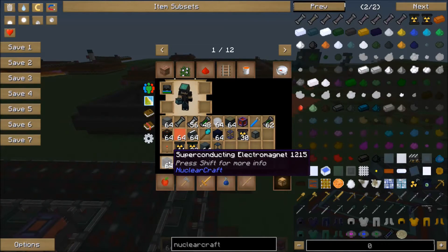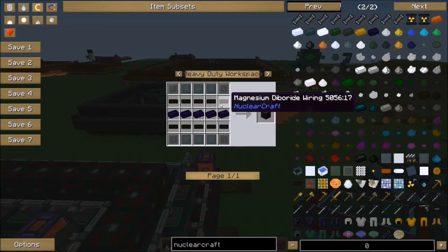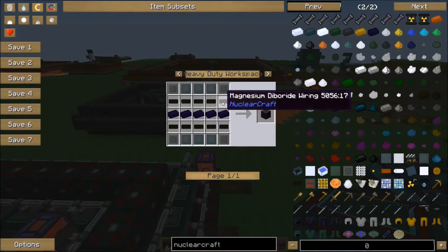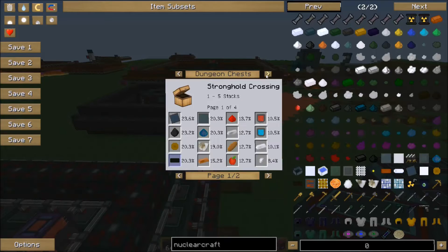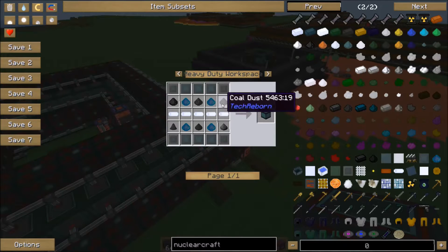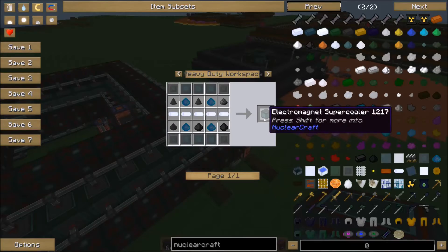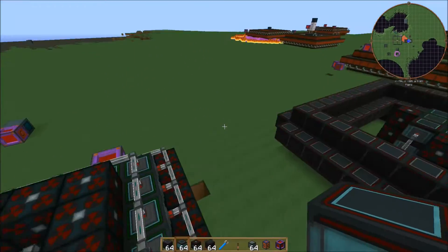If we look in here, your superconducting electromagnets and your super coolers are going to be the main thing that you build. It requires five tough alloy, magnesium diboride wiring, and reinforced plating and advanced plating on the corners — very, very expensive. For each of these wirings you're going to need two ingots. It is incredibly expensive. These aren't as bad, but they're still pretty rough considering they're crafted one at a time. So this is a very, very late game thing. It'll be after your reactors and everything, because you're going to need a massive amount of power to fuel this, not to mention all your liquid helium creation.